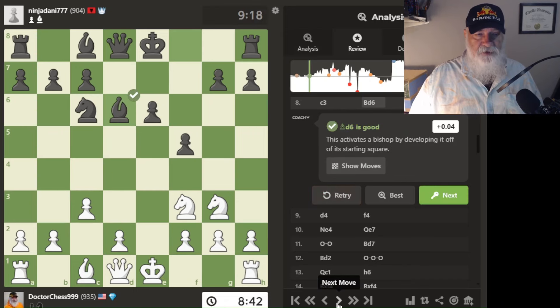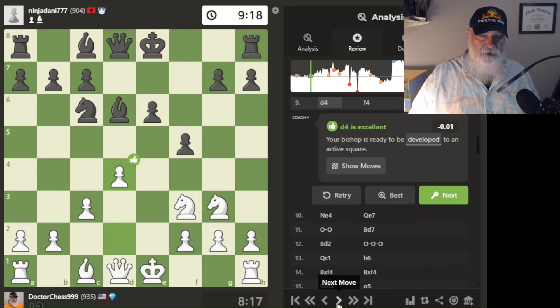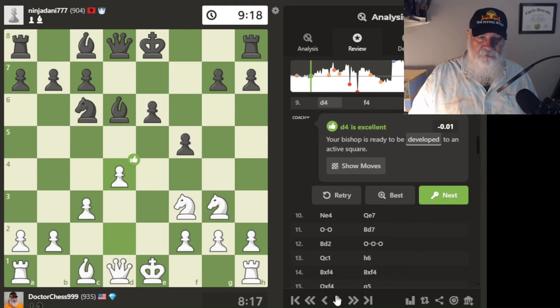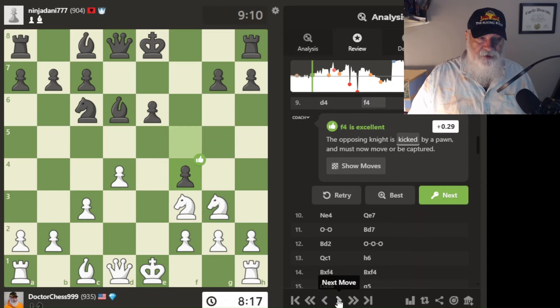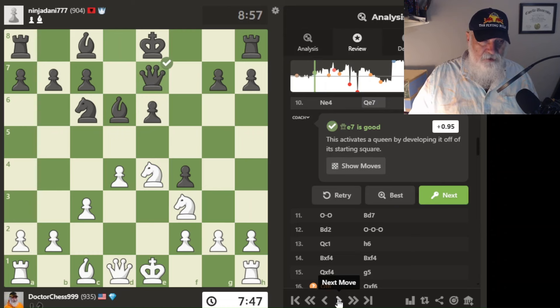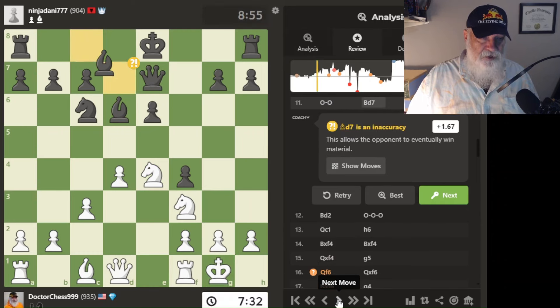He comes and now he's after my knight with his bishop. I do go ahead and take the center like I wanted to — d4 is excellent at that point. He kicks here. I go there, which is a star — one of my best moves. Then he moves his queen up, which is considered a good move. I find the castle, and then he goes there. I have no idea why he went there.